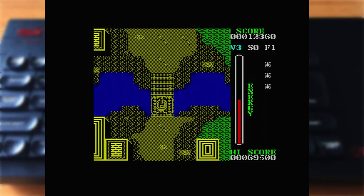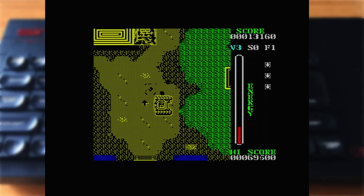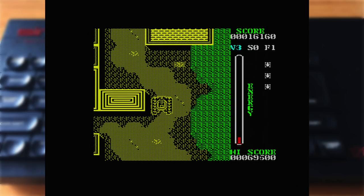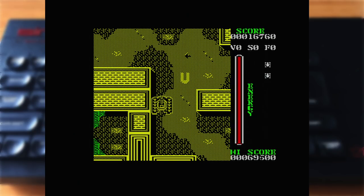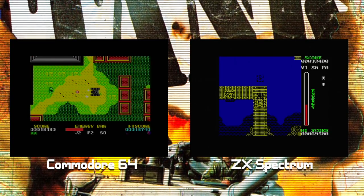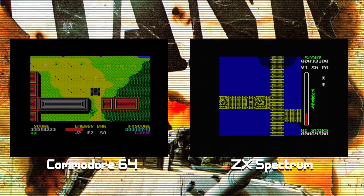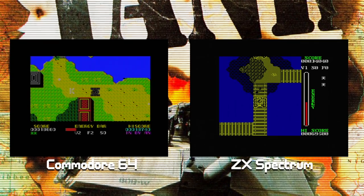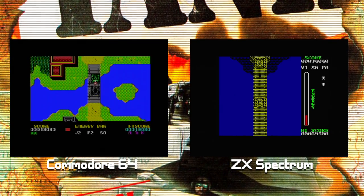Sound is also a little lacking. The in-game effects are simplistic, whether through the beeper on 48k models or the AY chip on 128k machines. The title tune is a different story though — there's a nice cover of the arcade game's theme for the 128k machines, while on the 48k it actually plays a completely different piece. While both the C64 and Spectrum versions don't really compare to the arcade original, in their own ways they're both solid enough. The C64 version stands tall of the two for me, but you can't really go wrong with either, providing you're not expecting arcade perfection.